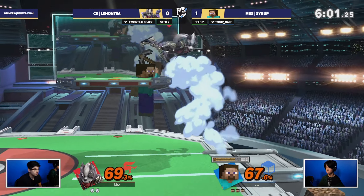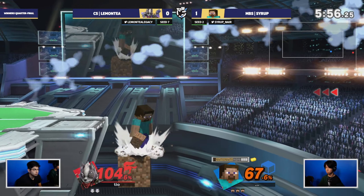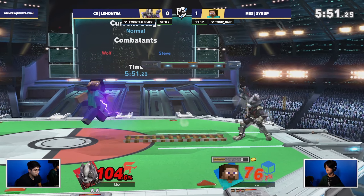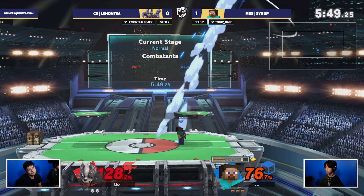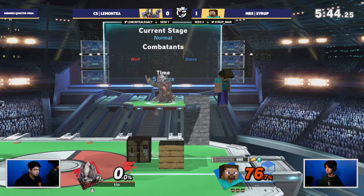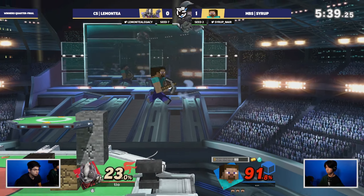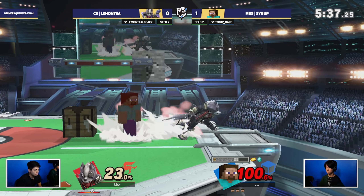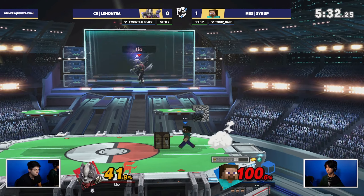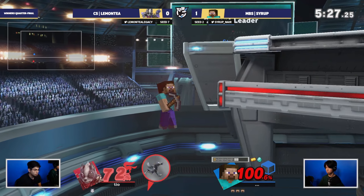Down tilt for that forward there — really good option catching out that side B, not a lot of options that lemon tea could go for. Wow, you're actually alive. I've clashed and you're not — I almost got that. Got down smashed, built the wall, just missed — I think there was too much gravity. Syrup showing that he actually doesn't even need diamond to maintain this lead, still on first stock.